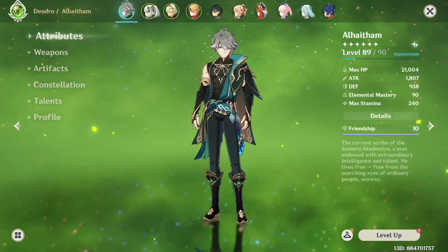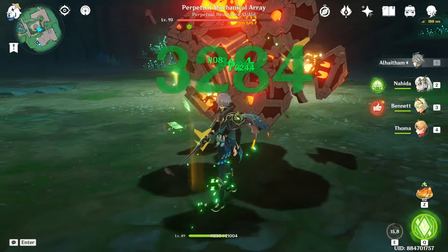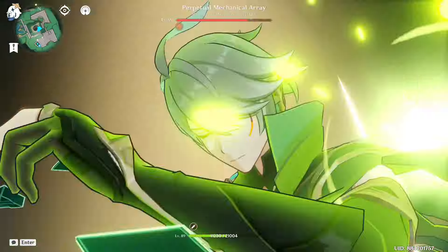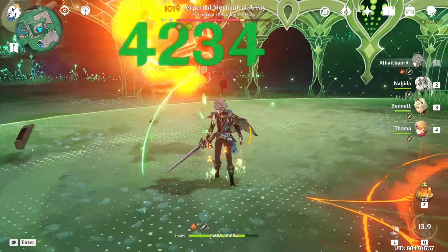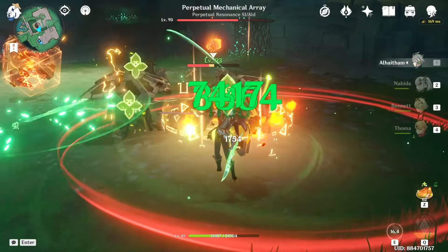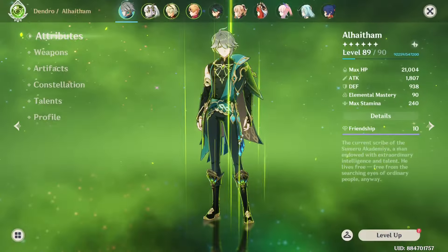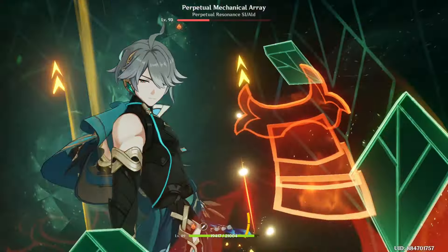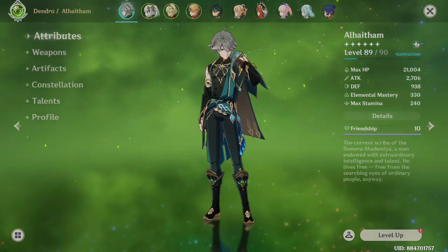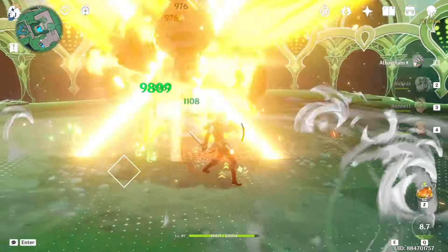At this point I decided to try doing a holy crit build — the most crit that I could fit on him — and also giving him that pyro resonance attack increase. Nahida is simultaneously giving him that EM increase. You just saw 18k there. His elemental mastery is 300 and his attack is up to almost 2k. Even if you give him a lot of crit and a lot of attack, he still needs elemental mastery in order to deal a lot of damage. On this build right now, the max is pretty much only 22k — that is with 2700 attack and 330 EM. Even though he does have some scaling on attack, his kit prefers EM.